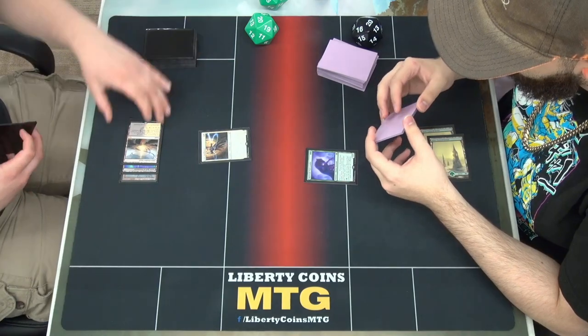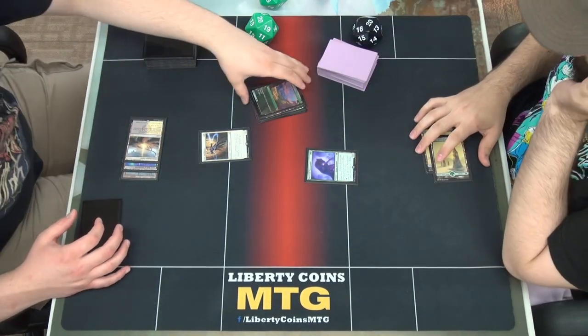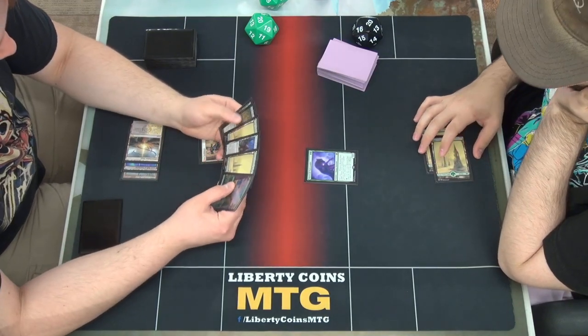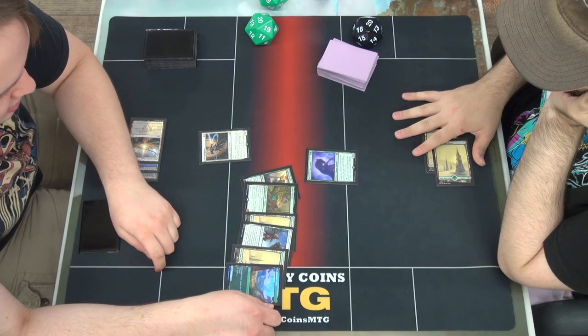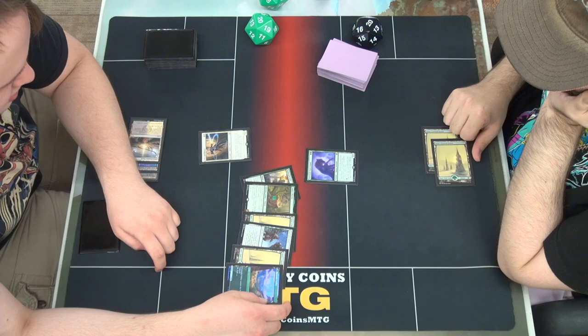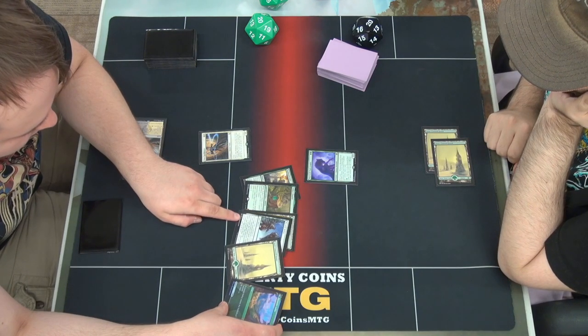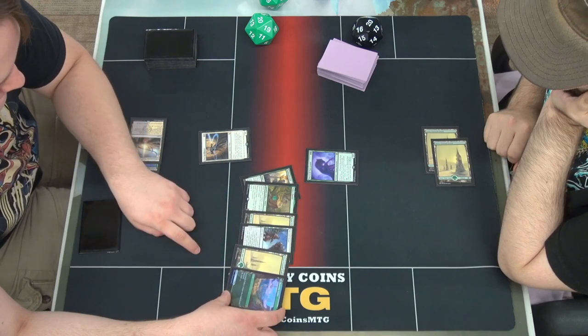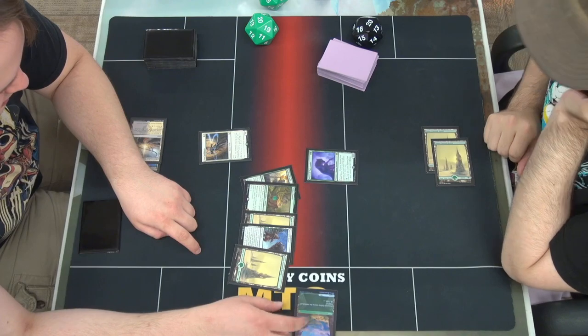I just reveal my hand. Yeah, you reveal your hand, then I exile one of them, and that one costs 2 more. Is this the mammoth? Yeah. Oh my gosh, I don't know. I want to see some things. Great. That's a 3, right? Okay. Hit 3. I guess I'll take the only one for right now.